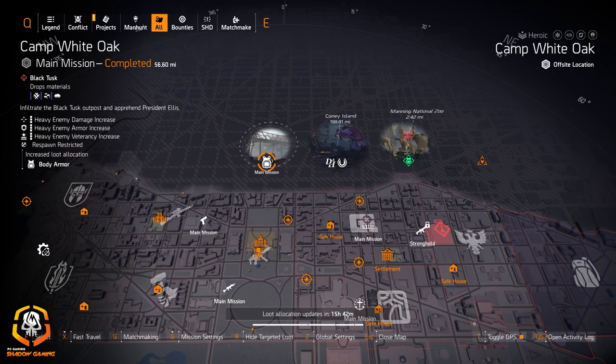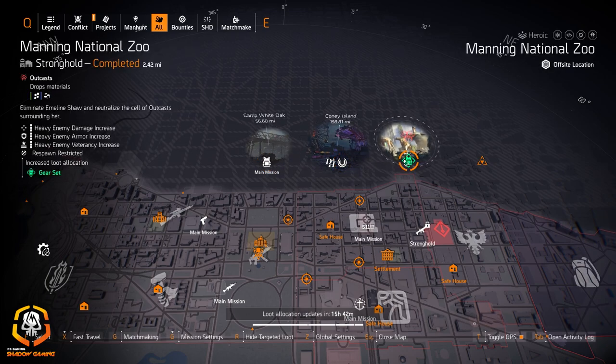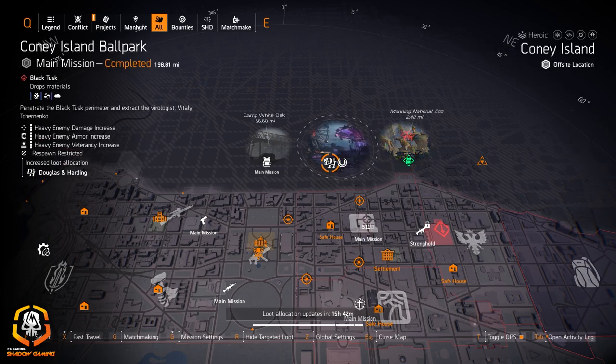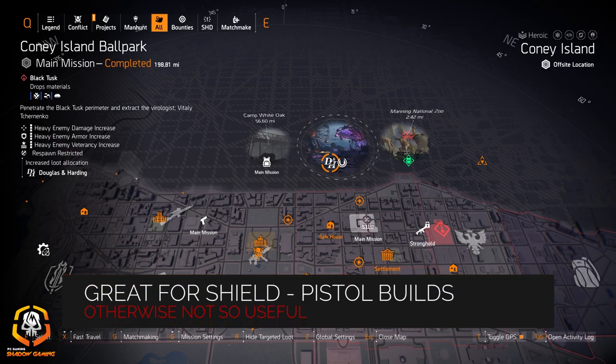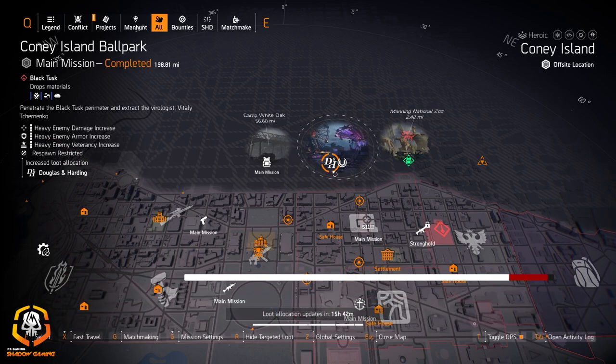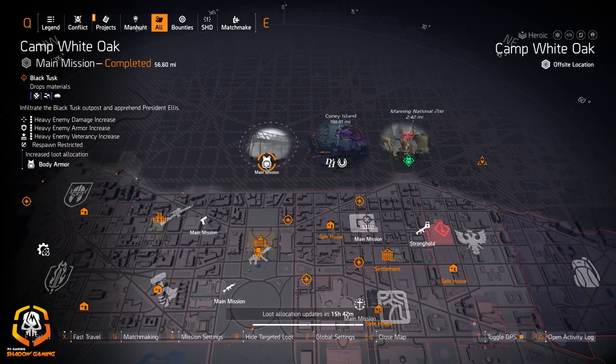Starting with the northern areas, we've got Chess Pieces at Camp White Oak, Hana-U at Coney Allen Amusement Park, gear sets at Manning National Zoo, and Douglas & Harding at Coney Allen Ballpark. I haven't used Douglas & Harding since TU7 or TU8 — it's been so long — but there is pistol damage from the one-piece bonus, so it might be worth it if you're running a pistol build.